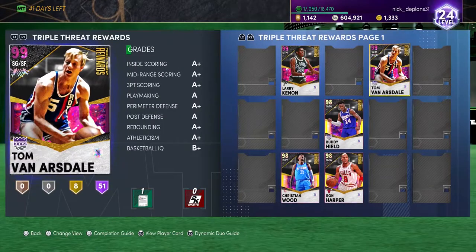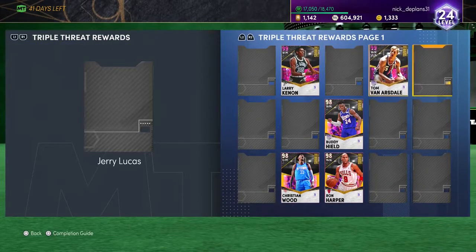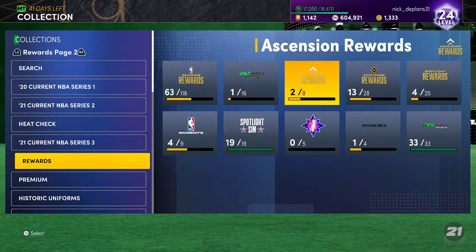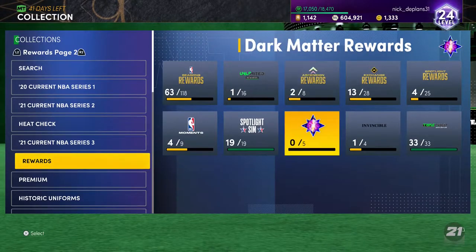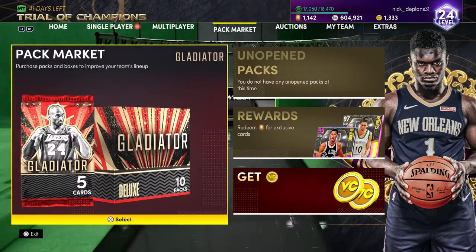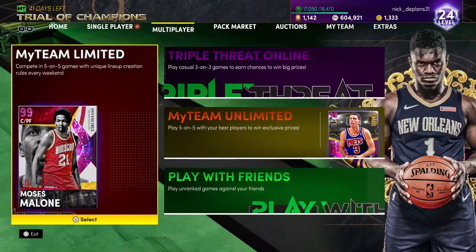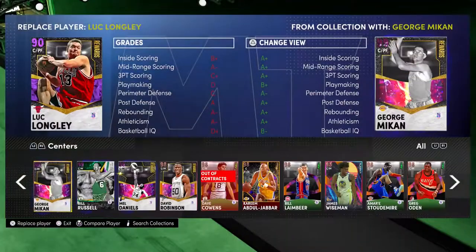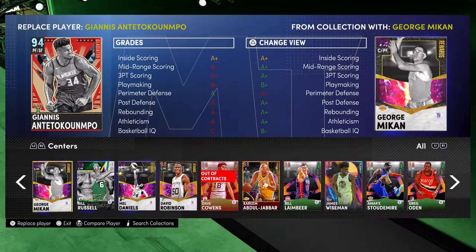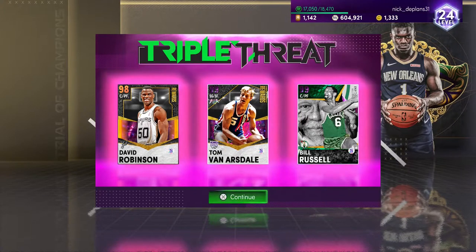I'm pretty sure this card has Dwayne Wade base, because I know between him and the other Van Arsdale, one has Wade base and one has base 98. I'm not sure which one is which. So we're gonna real quick throw in shooting guards — Tom Van Arsdale. Let's go with D-Rob, and then hop back over to Sanders and do Bill Russell, and let's play a game or two.